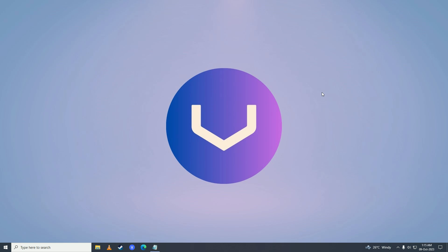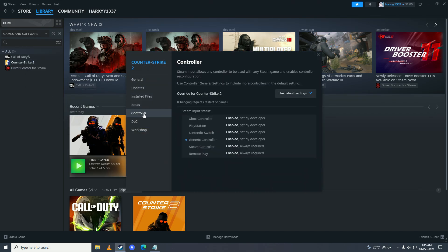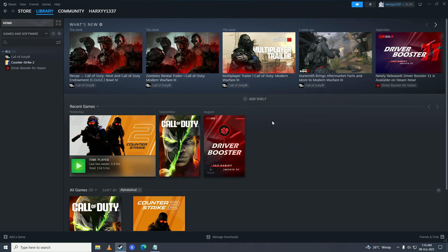After you are done with that and it didn't fix your issue, open up Steam and click onto EA's FC24. I don't have it on Steam so I will use Counter-Strike 2 as an example. Right-click on it, go into Properties, click onto Controller, and make sure that this is set to 'Use Default Settings'. Then close it up and try playing the game to check if that fixes the issue.